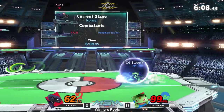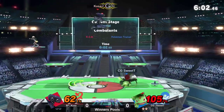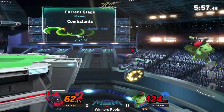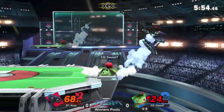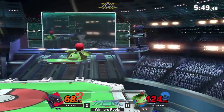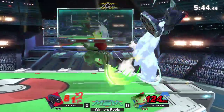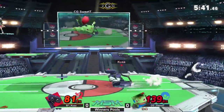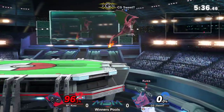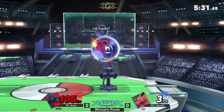Sweet Tea is forced back onto Ivysaur. Kusa doing such a good job controlling with his gyro — he's zoning away, knows he doesn't have the advantage. Sweet Tea really pressed right now, trying to find an opening with these razor leaves, but Kusa has just as many projectiles on deck. Almost got the spike on Sweet Tea, so close — he uses the up air to propel himself downward. Kusa gets the grab, uses the laser at 139%, Sweet Tea gets hit with the up smash. Kusa already with a really impressive lead.